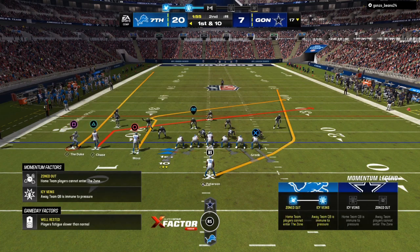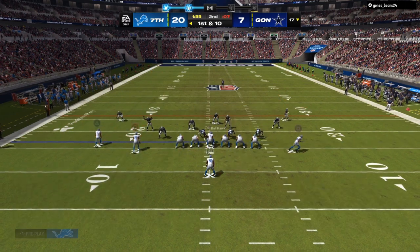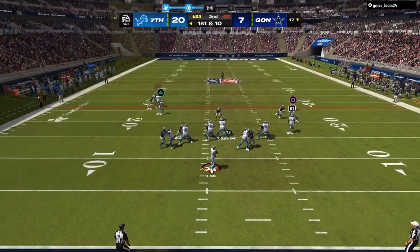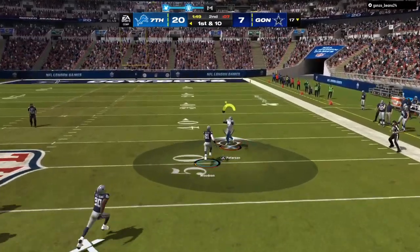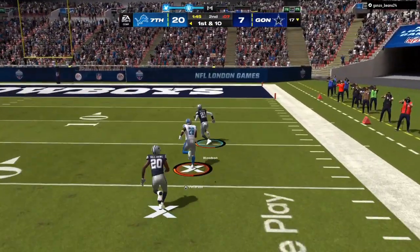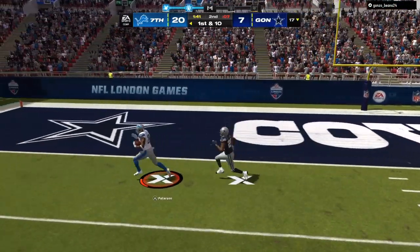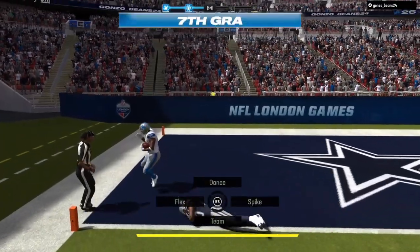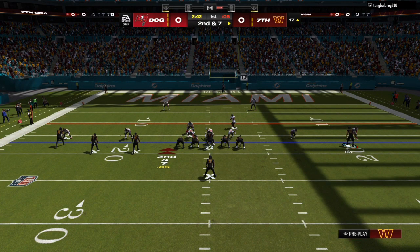Right here we are up 20-7 and we're going to utilize the running back. He is usering the deep safety on the play and looking for his knockout abilities to do the rest of his work. Once he comes down aggressive, that's going to leave the best route in Madden 24 — your running back against any type of cornerback or safety in a one-on-one situation. All you got to do is put him into a wheel route and it's going to be a GG.